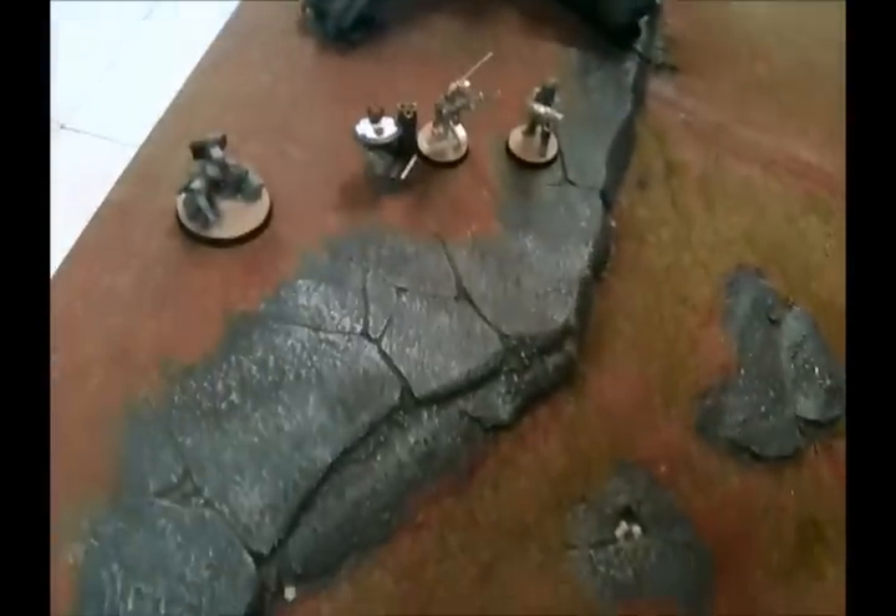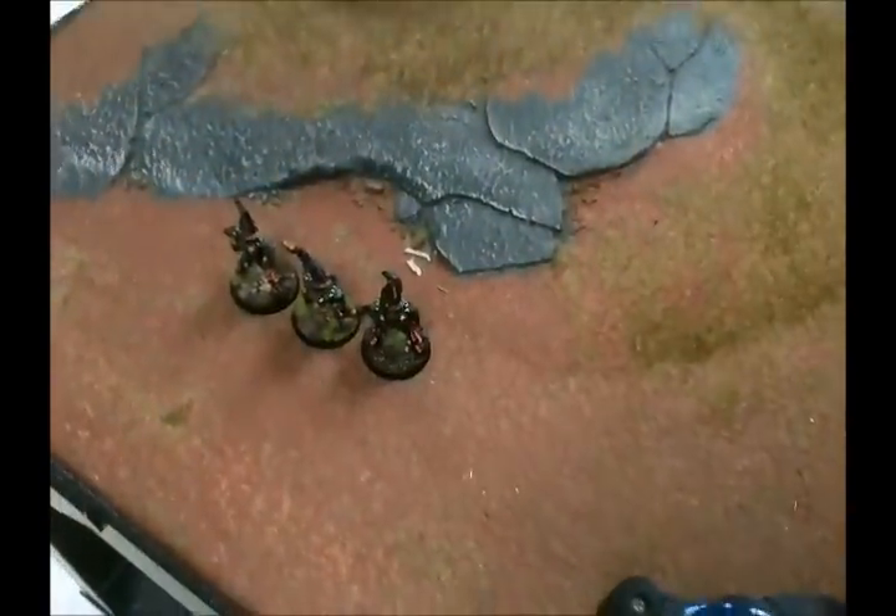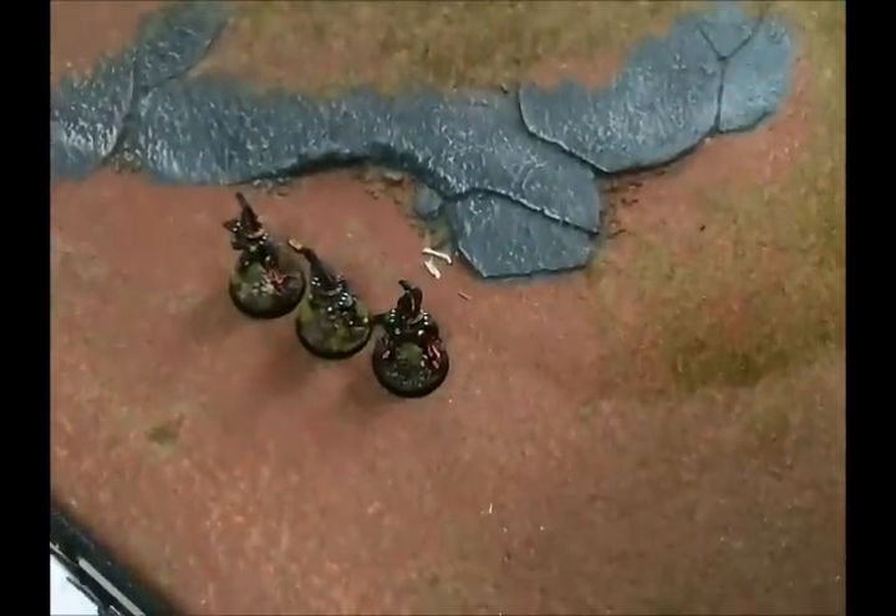Rounding up bottom of turn two — these guys popped out, shot guns into here, killed two guys. They fled eleven inches way over here. Marbo showed up, gunned down four guys in the unit, and the other two fled off the table. So that is the jetpack unit of toast there.